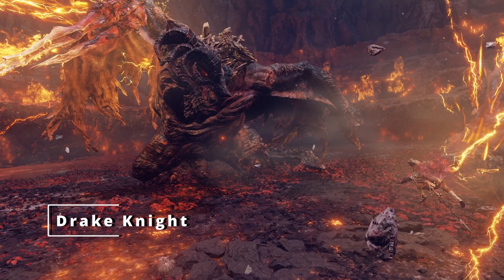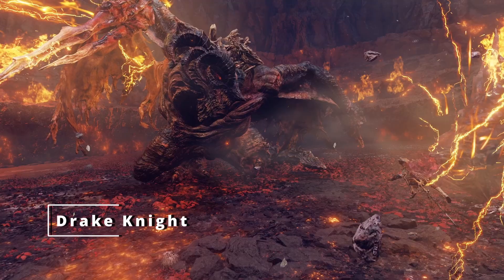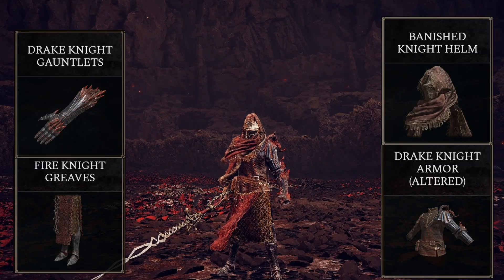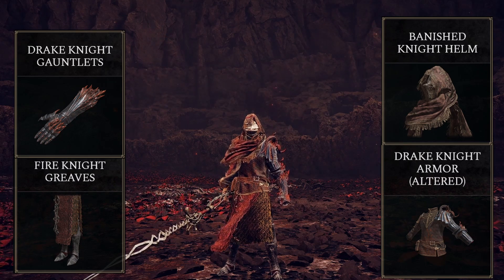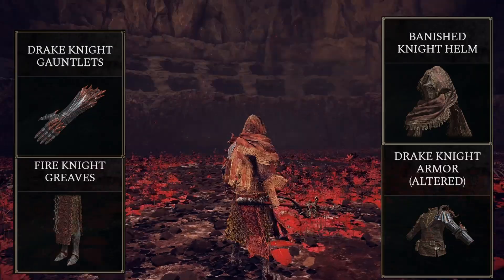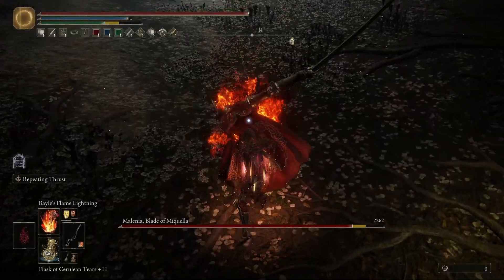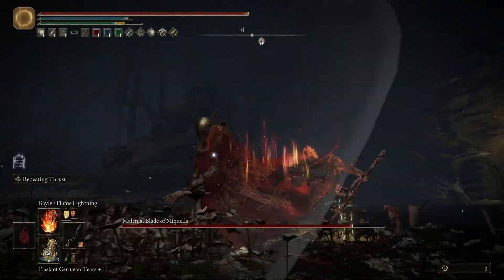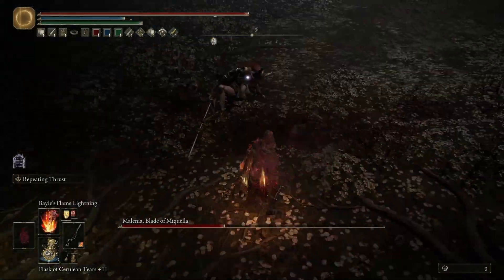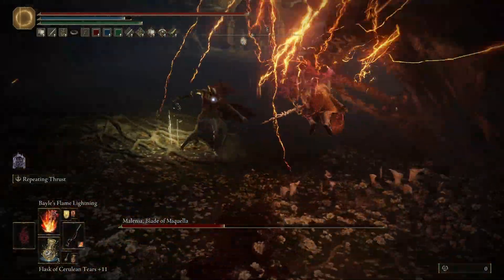This build is my take on a Drake Warrior build, and I have to say that I'm really proud of how this one looks. We look like an Elden Ring version of a Final Fantasy Dragoon. I use the Drake Knight Armor, the Banished Knight Helm, the Drake Knight Gauntlets, and the Fire Knight Greaves. This is my favorite look in this series so far. There are a million ways to play a Dragon Communion build, but the way I like to play this is to start a fight by stacking damage buffs, stance break an enemy, and then casting Bayle's Flame Lightning to deal tremendous amounts of damage.